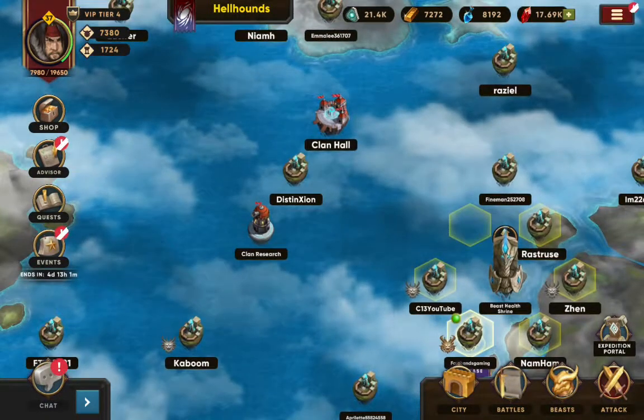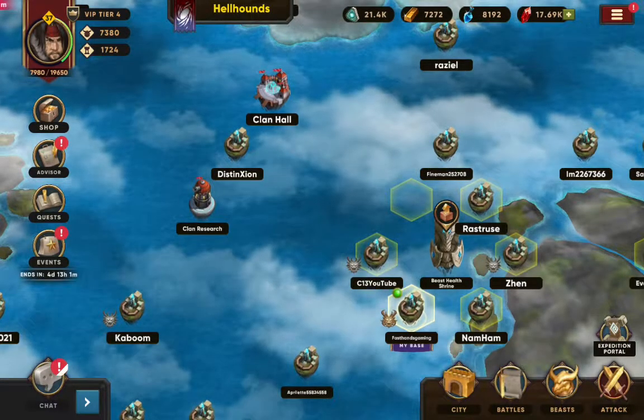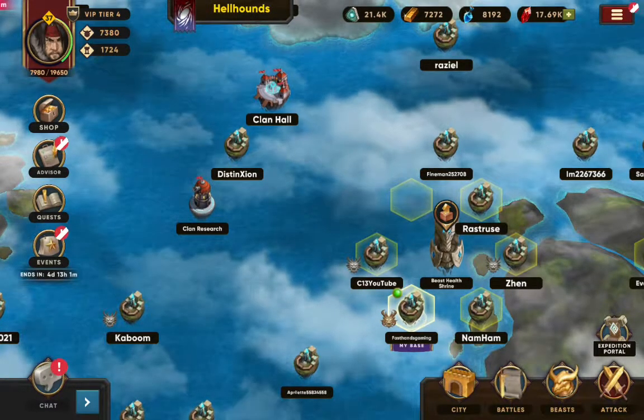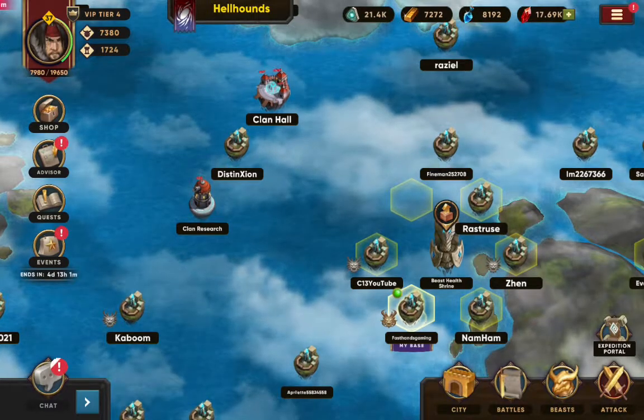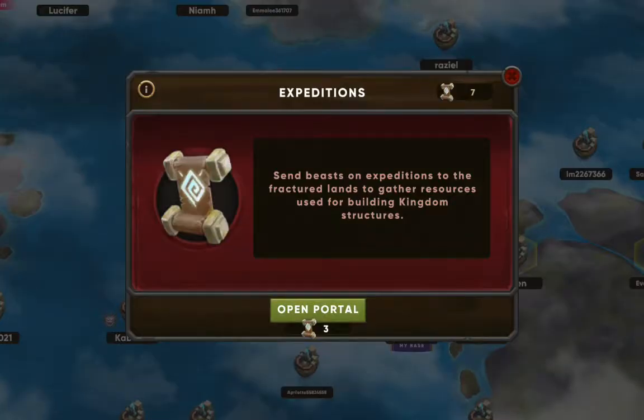A big thing to note is when you first get in here, the beast health shrine will be completely broken. What you need to do is repair it if you want to give your team the buff bonus. How you do that is with expedition portals — once these open up you'll get the materials you need.